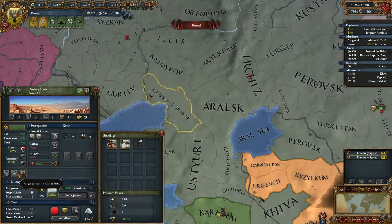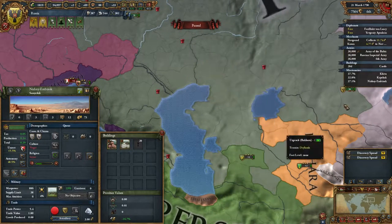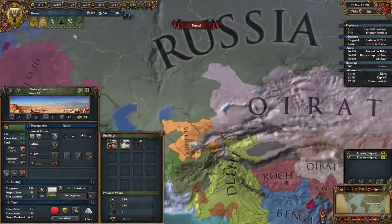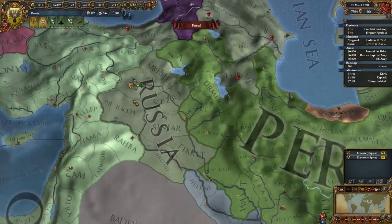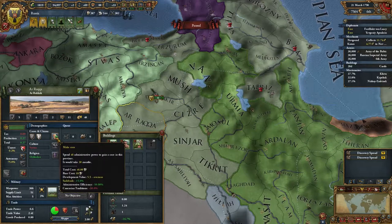Once I convert them, I thought I needed to core it, but I could do that with Kazan and then hand these all off to a client state and annex them once they core them themselves. So I could keep expanding and not really worry about my over-expansion too much — but I just have to wait on the conversion. Down here I thought I could, but I can't, so I'm just going to core these.